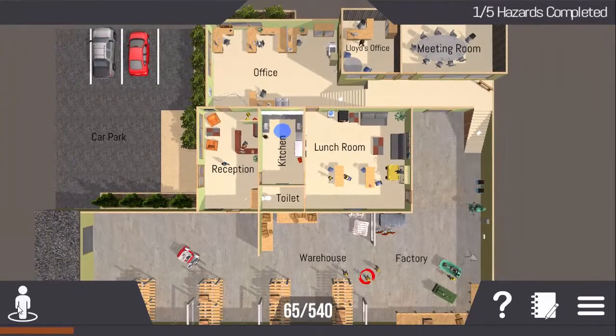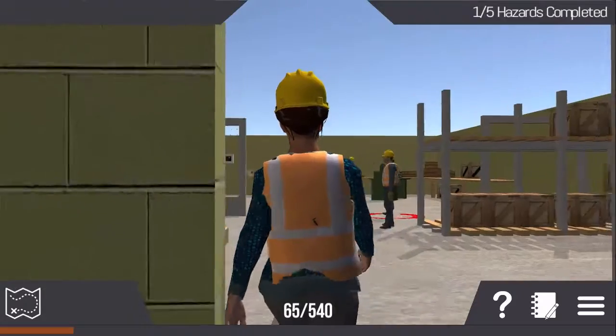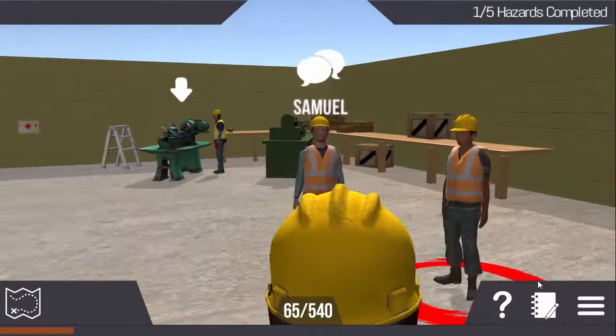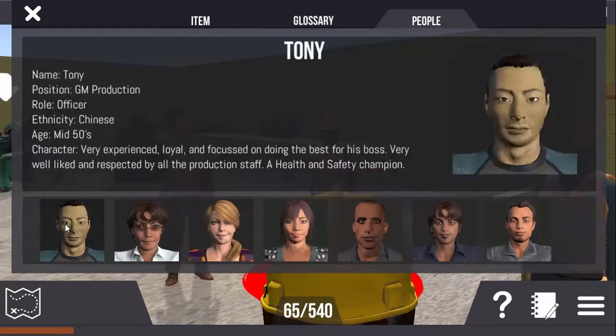After choosing your avatar, the map view will show you where to start in your simulated workplace environment and experience your particular health and safety issues. The workmates you meet all have different personalities, which can sometimes impact on safety. Look in your journal to find their character profiles and learn about their roles and responsibilities as an employer or employee.